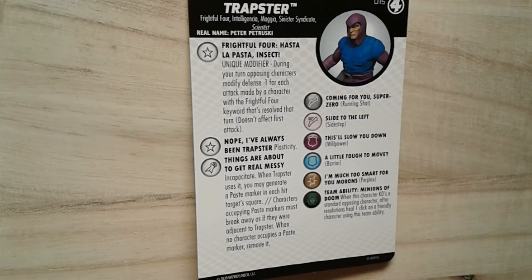He is bumping down the defense on subsequent attacks. You can have your most unlikely-to-hit character lead and then drop the defense for your bigger hitters, or lead with your big hitter and drop the defense on attack two, then again on attack three. Since it's minus one for each attack made by a Frightful Four character, the second attack is minus one, the third is minus two, and a fourth gets you to minus three.